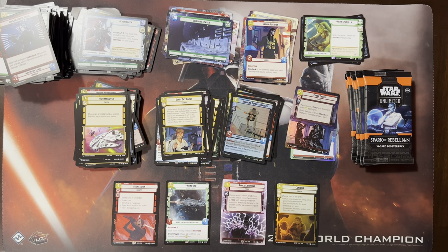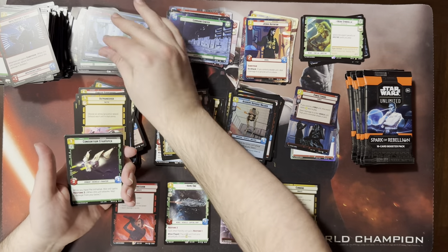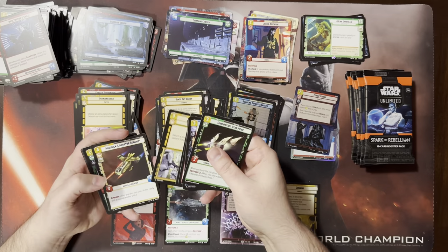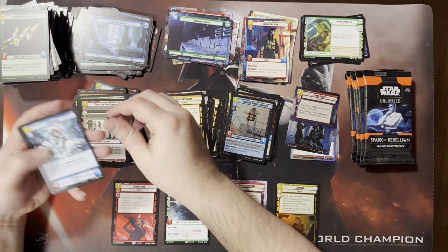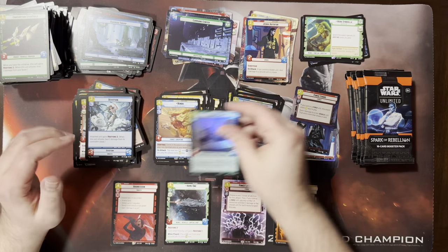I think we have two more legendaries in this box. I'm gonna be greedy. What I want to see is that showcase. Piet — remember the Piet playmat that we got? I do. I'm playing with it every once in a while. I break it out when I play Thrawn.